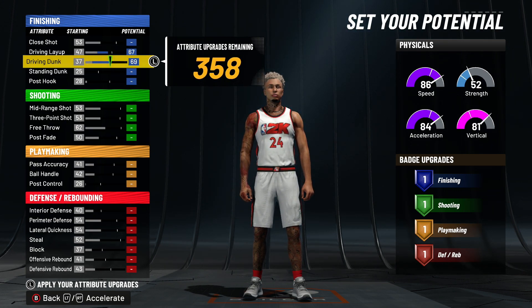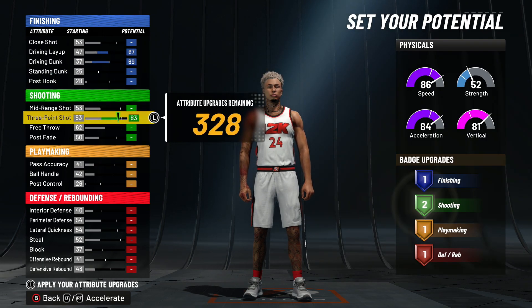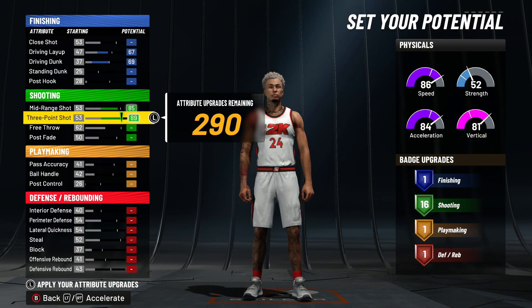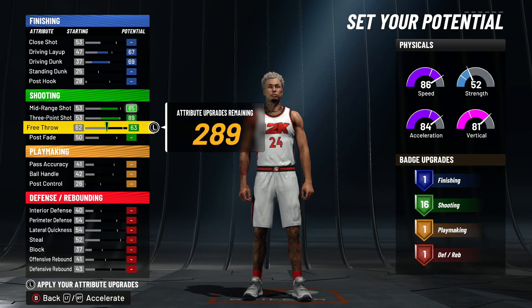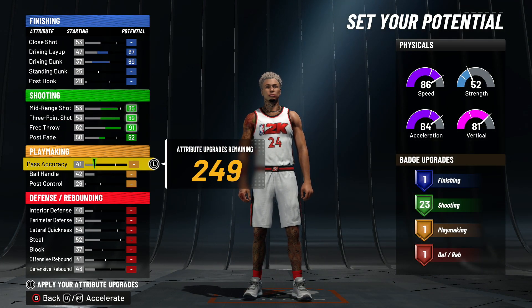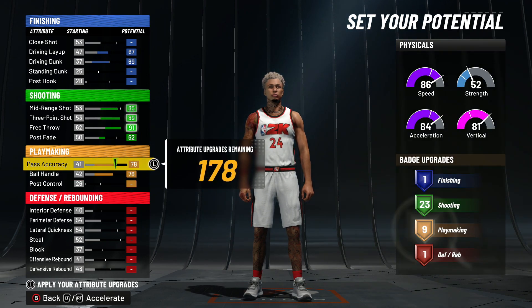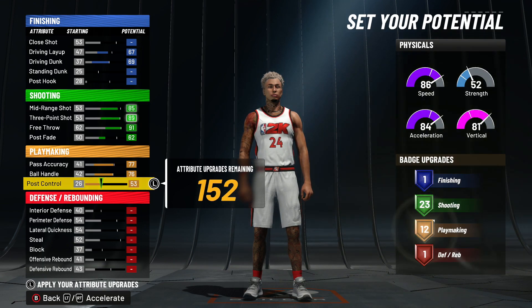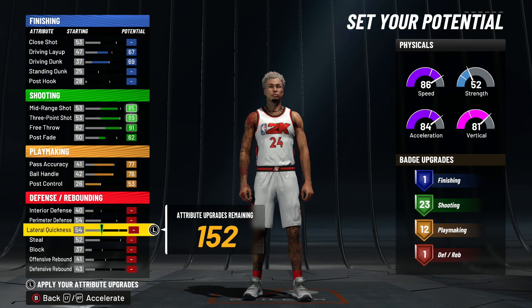So here we max the driving dunk out, then we're gonna go to 67 — eventually you will get your 70 driving dunk, but you'll see why I did that. Your indie point right here: 85 mid-range. We're gonna go for 23 shooting — that is a lot of shooting — one off of max for our pass accuracy, and then we're gonna max out our post control, so we have 12 playmaking.